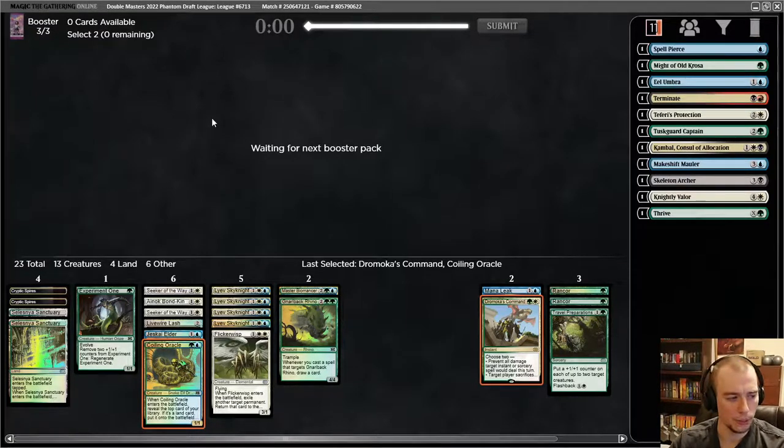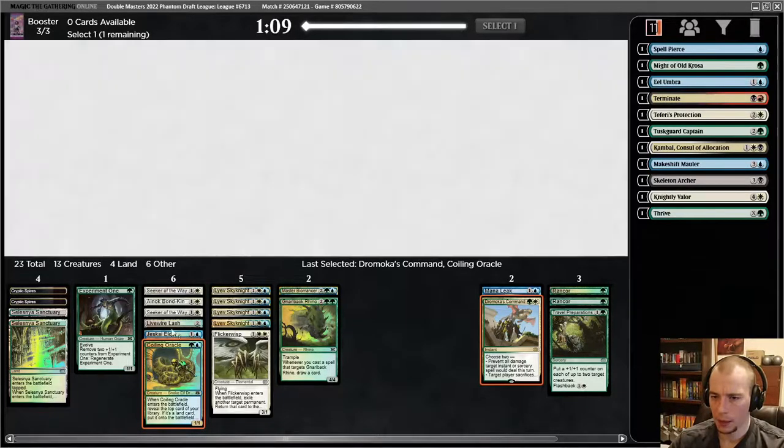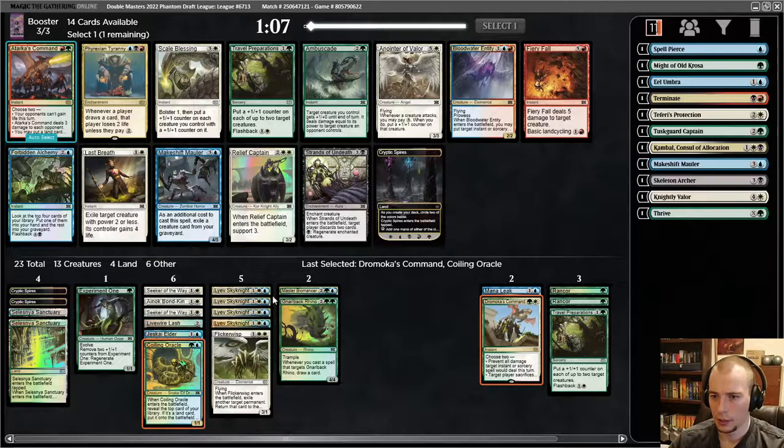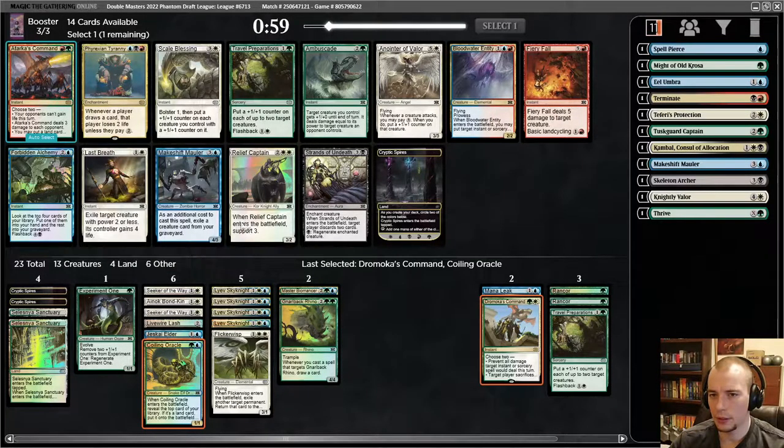The times I've actually seen Thrive cast, it's never really impressed me — it's been like two or three counters and that's okay, but paying a lot of mana you already have to have a board. It feels like a lot of those games you're going to win anyway. Really curious how the Live Wire Lash is going to play — it gets +2/+2 and every creature that becomes the target of a spell deals two damage to any target. Pretty good, I think. Even as just a +2/+2 on a bunch of our flyers it's not bad.